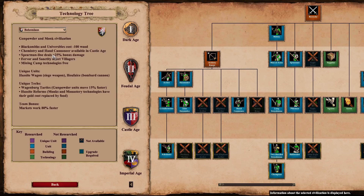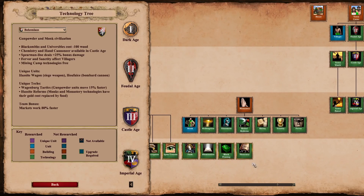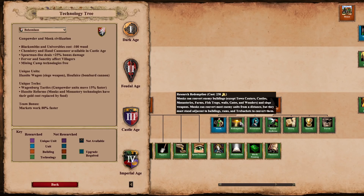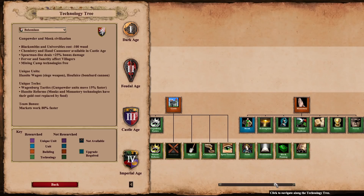Next is the Bohemians, and they got hit with the nerf bat. First, the Blacksmiths and Universities cost minus 100 wood bonus used to apply to monasteries as well, but now that is completely gone. Your monasteries with Bohemians cost 175 wood like every other civ. This hurts your monk rush a fair bit. You still have the free mining camp upgrades and villagers affected by Fervor and Sanctity, but the Bohemian monk rush won't be quite as dominating. They'll be more in line with other top monk rush civs like Aztecs and Burmese.